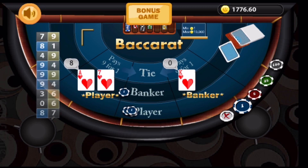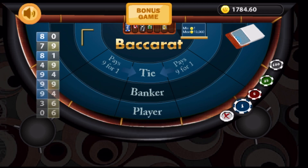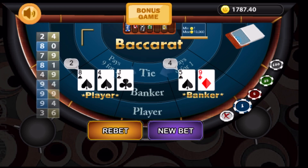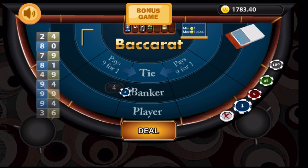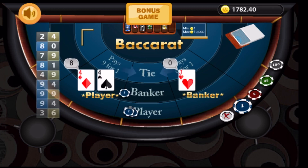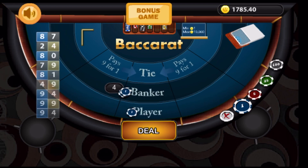Here we go. And we have a win for the player, and our bankroll is steadily climbing. So one on the player, four on the banker. And a win for the banker again — this is fine, this is what we want. One on the banker and four on the player. And a winner for the player. Remember: the winner always gets one and the loser always gets the up bet.